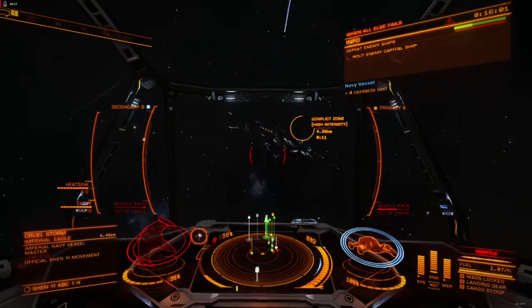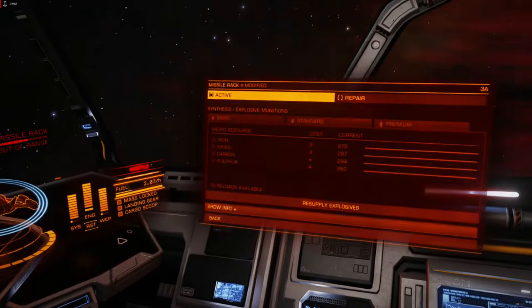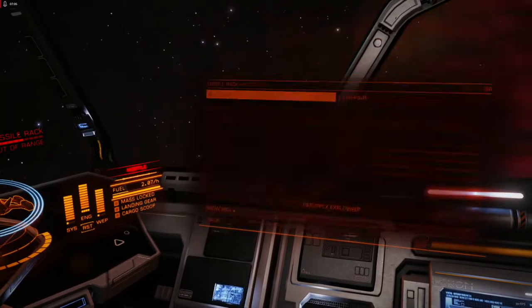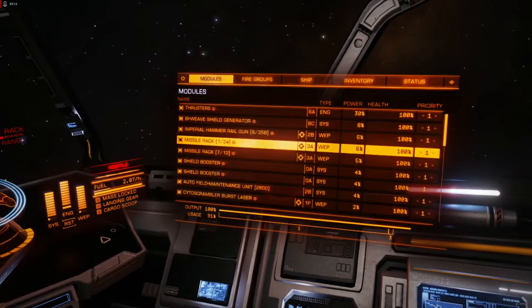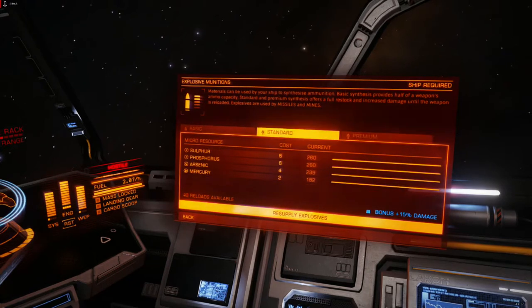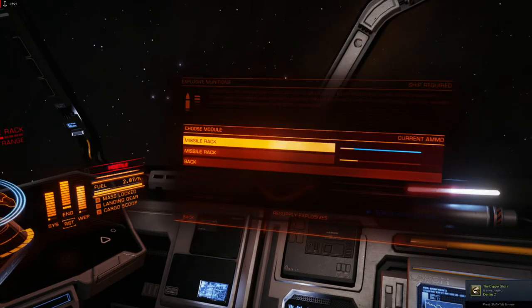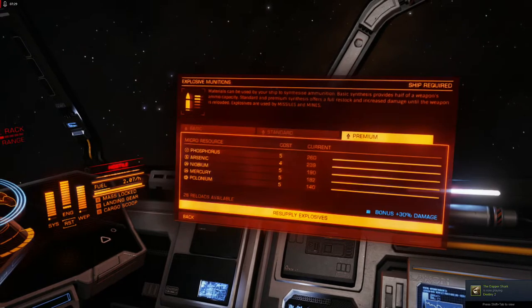All things considered, dumbfires are a great weapon for PvE. They're fun to use and offer unique advantages provided you have a way to kill a target's shields. With time and practice, you'll find them effective and rewarding, though occasionally frustrating. Their low power draw makes them forgiving and efficient, freeing up distributor power for shields and engines, thereby increasing survivability and maneuverability. I recommend them for PvE engagements since they work well across several build archetypes, and are easy to integrate into an attack strategy with some advanced planning.